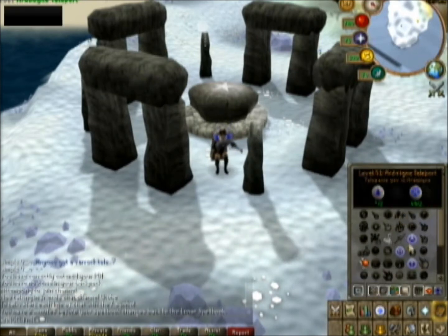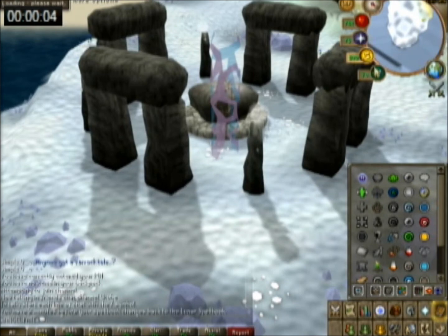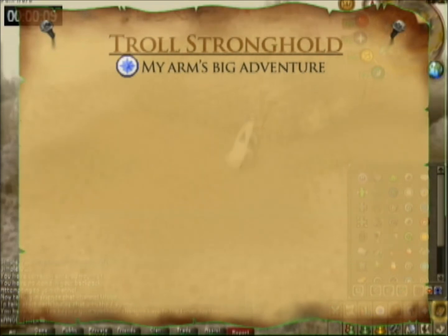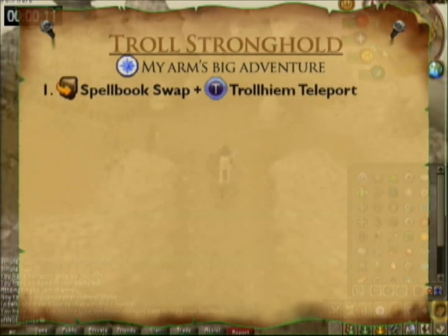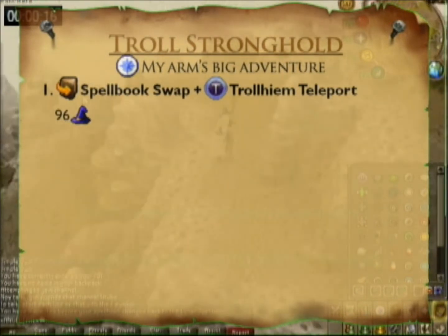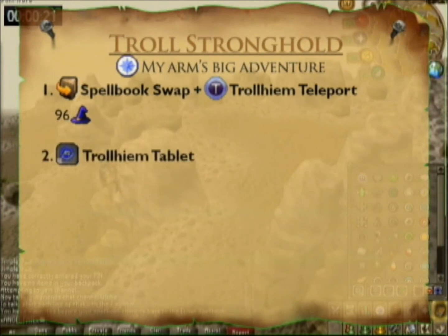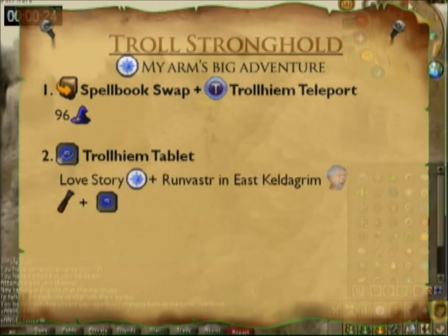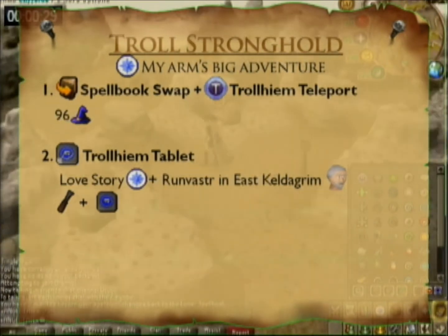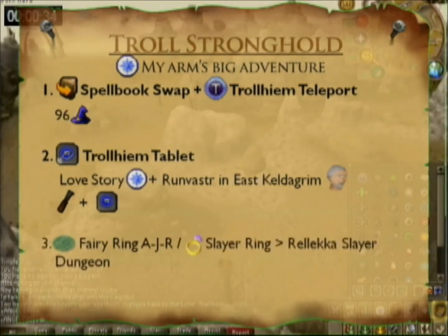Let's start the timer and start the farm run. The first patch is the Troll Stronghold patch. To use this patch you need My Arm's Big Adventure quest. The most common way to get there is using the spell book swap, but that requires 96 Magic. Don't worry — there are other ways. During the God Wars Dungeon update they extended the Love Story quest, so do the little extension at the end and you can chisel a home tally and teleport to Trollheim.